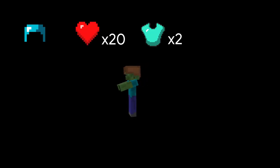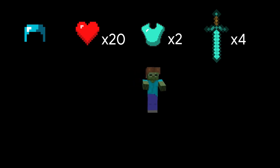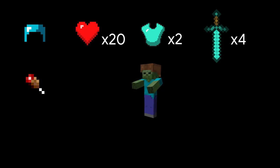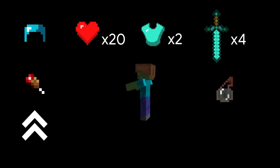Zombies are decently tough on their own, but their main strength comes from their ability to have items equipped. They have 20 HP, 2 natural armor points, and deal 4 melee damage. If they're husked, they'll inflict the hunger effect on hit enemies on normal and easy difficulty, and they'll inflict weakness on hard mode.